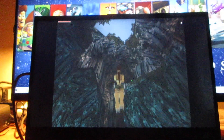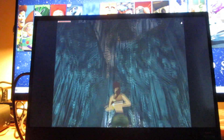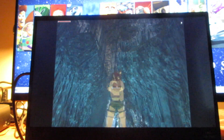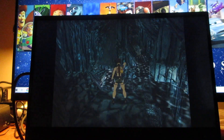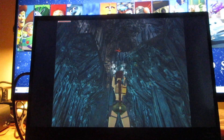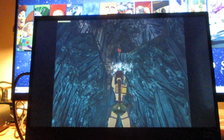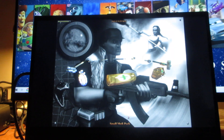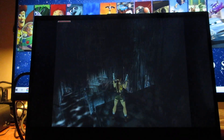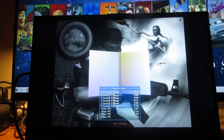Welcome back everyone to more Tomb Raider 3 walkthrough. Here's more of Coastal Village. Now here is another one of those guys with the shooters — those poison shooter guys. I need another health pack right now because my life is being taken away.